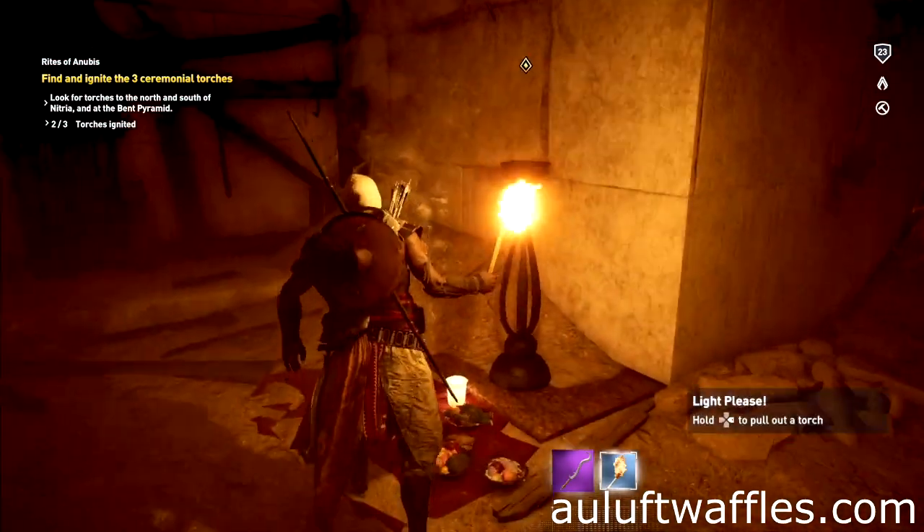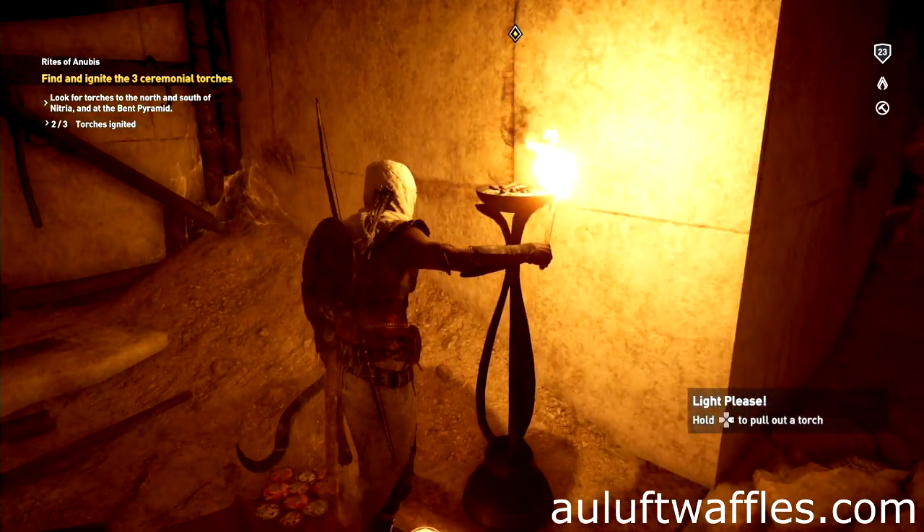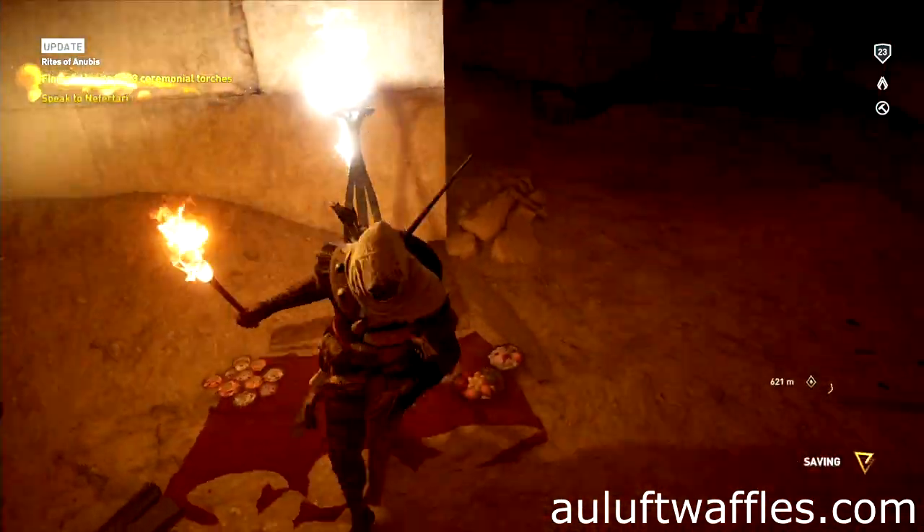To ignite the ceremonial torch in Rites of Anubis in Assassin's Creed Origins, go into the tomb and light the torch.